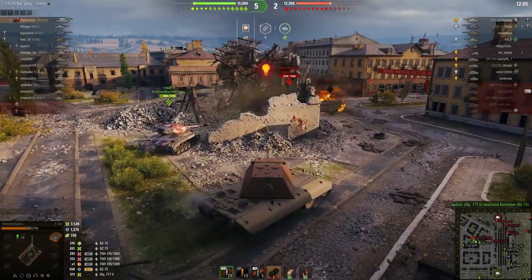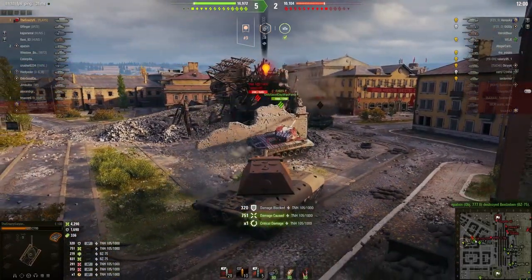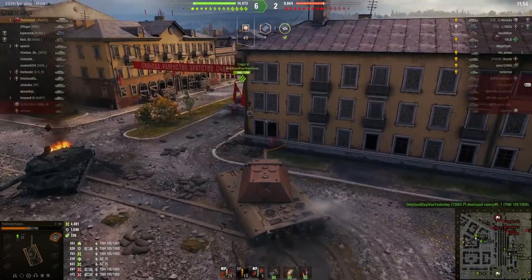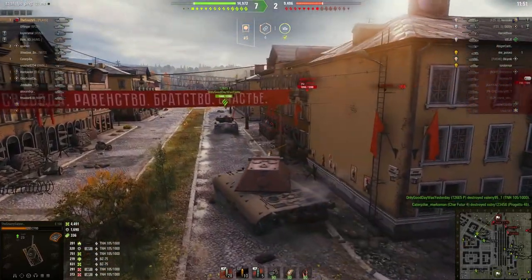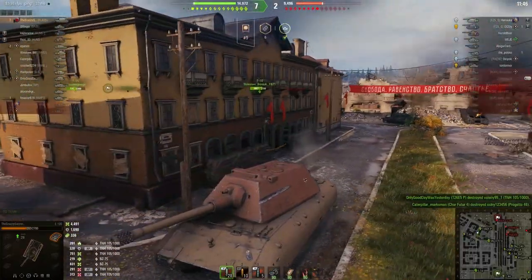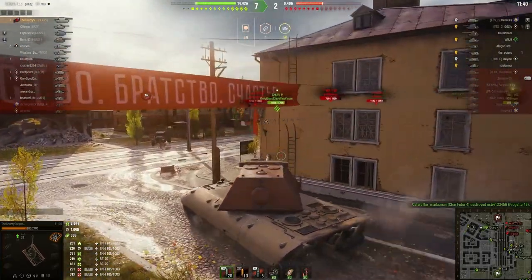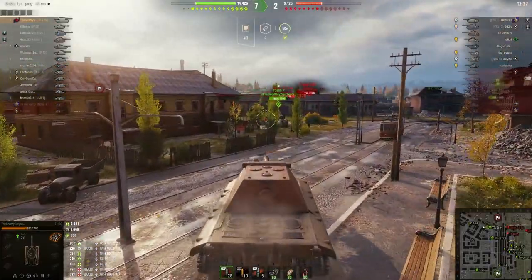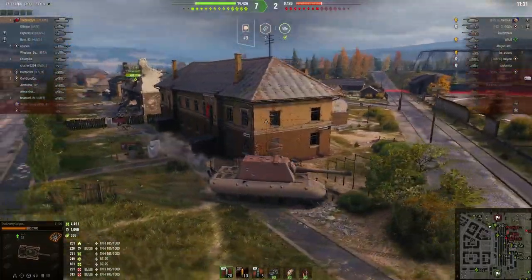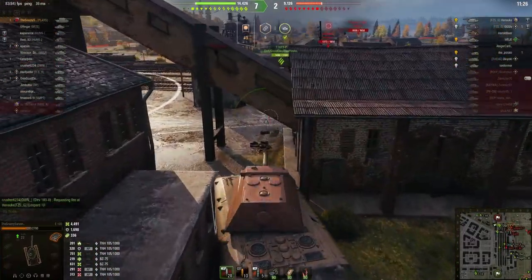That Patriot did great work, basically distracting and doing damage. Looks like someone didn't bring a fire extinguisher. If only that Patriot had let me have that kill — that fire was definitely going to kill him. But alright, we'll let him have it since he was pretty helpful dealing with that BZ 75. We're already up to 4400 damage in the first 3 minutes and 20 seconds of the game, so it's going well. There's still a fair chunk of enemy to deal with, so we'll see if we can keep this big gun singing.